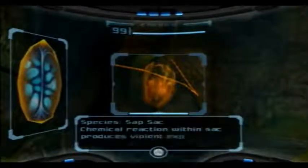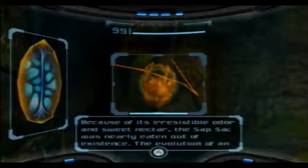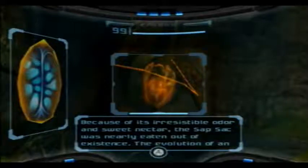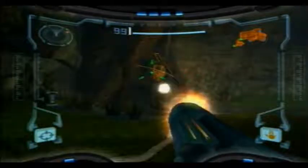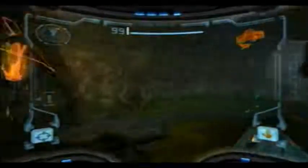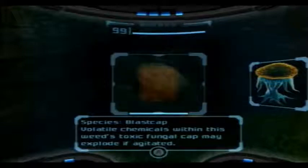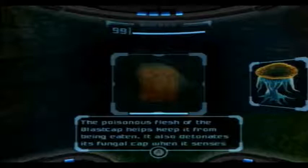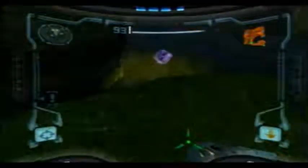Here we have another new creature — the Secret Sap Sack. Chemical reactions within the sack produce a violent explosion when agitated. Because of its irresistible odor and sweet nectar, the sap sack was nearly eaten out of existence. Evolution of an explosive chemical sack saved it. Now only braver and genius creatures dare to devour it. And watch what happens when we shoot it — it blows up! That description always makes me think of a superhero movie origin story.